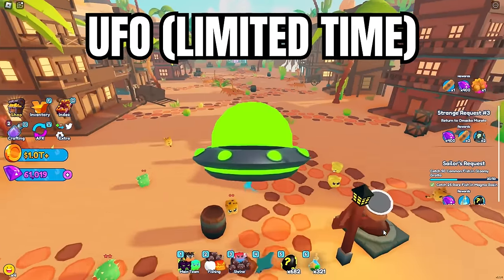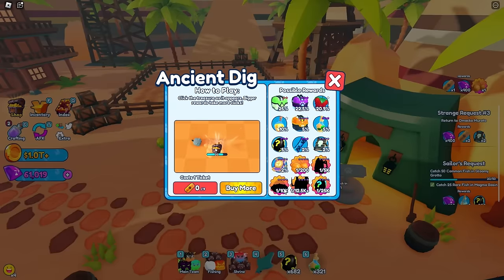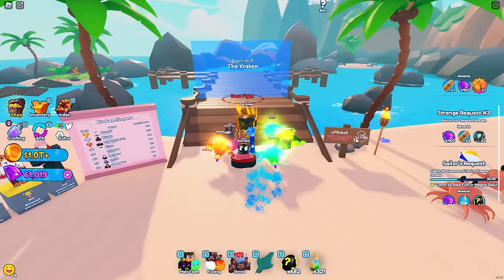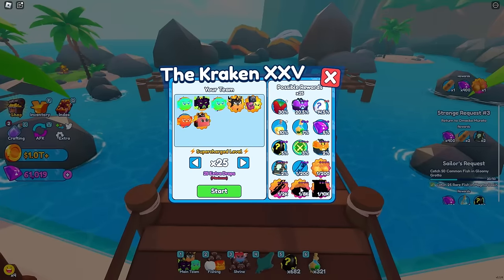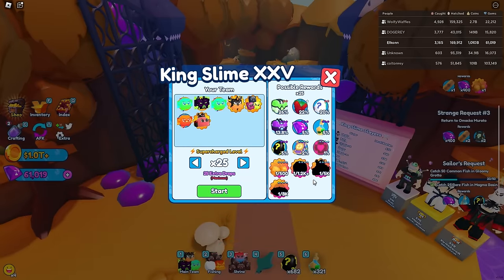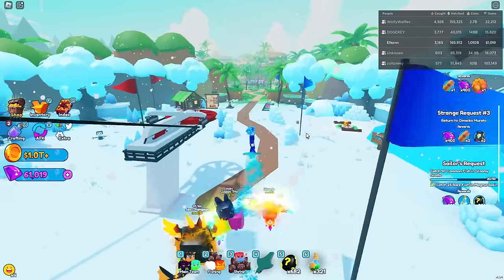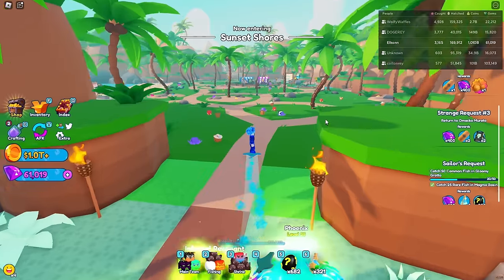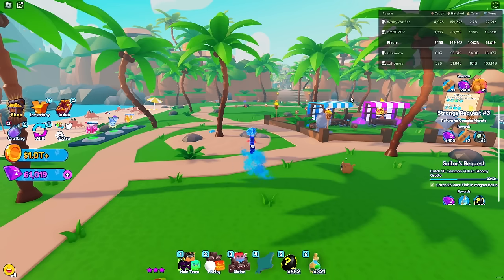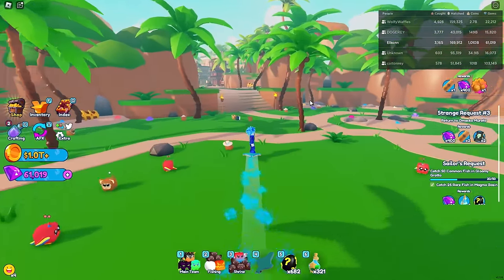The next mount is the UFO, and you can get it from multiple locations: ancient dig at 1 in 10,000, dance off at 1 in 4,000, the Kraken boss fight at 1 in 8,000, and King Slime also at 1 in 8,000. The UFO is a limited-time mount, so if you're watching this early enough and it's still available, make sure to try to get it as soon as possible before it's gone.